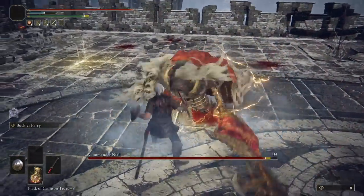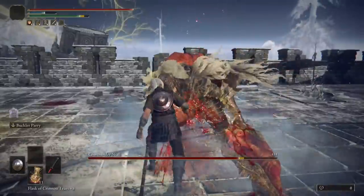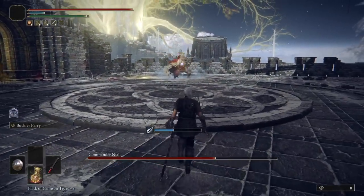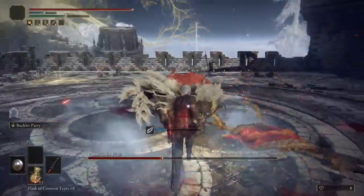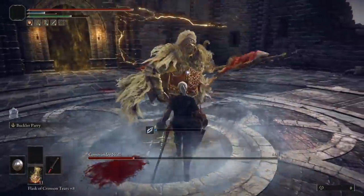When he's done he'll hit you with the electric foot jump attack — roll this — and then the parrying begins. The only thing standing between you and victory now are his storm attacks, which can be a one-shot at low levels. Try to stay calm and avoid these, and parry the parryable ones. Once he gets below half health you'll start to see those electric foot attacks a little more often — just dodge these and wait for your parry opportunity.